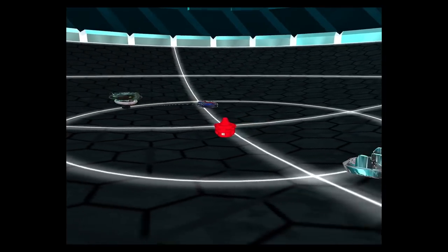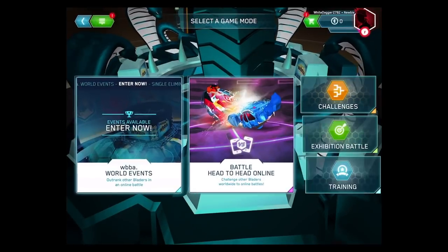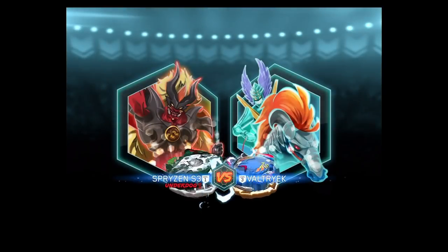We have both of these beys scanned, so make sure to subscribe to Cypress — link in the description below — because without Cypress's help we would never have had these codes, and they're really awesome because we're gonna be showcasing them. So exhibition match, random opponent, we'll go with both beys — Spryzen S3, Snake Pit. And we're gonna go over it — that is a Valtorac, from what I can tell, that has like a gold frame on it for some reason.